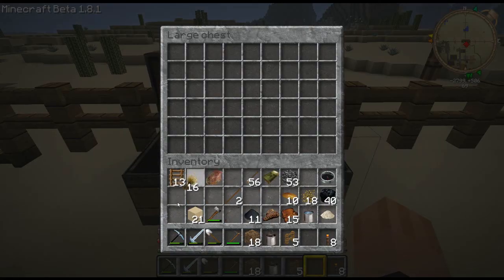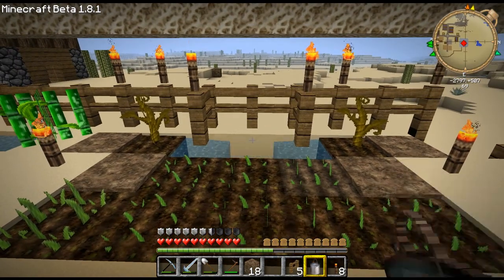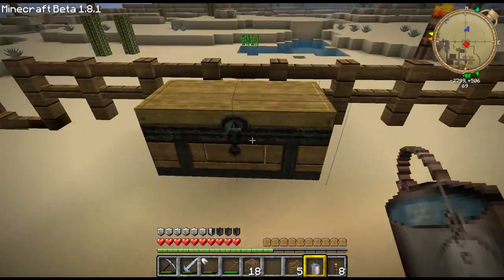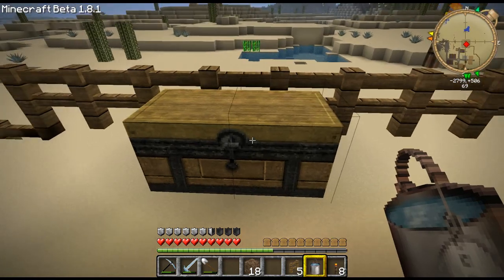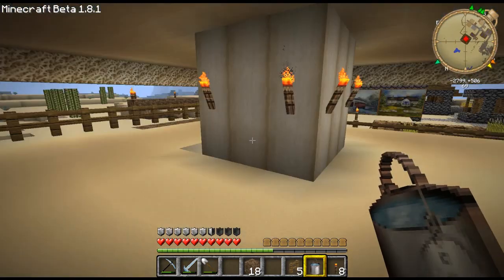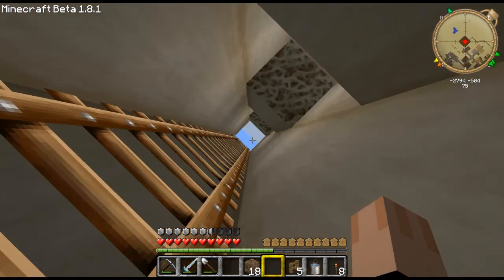Here I can get rid of all my wheat and dump my seeds into the chest. I'll fill up this bucket — I still have access to that from here. I'm going to put our hoe in here, put in a little bit of bone meal, and I'll need to make a crafting table really quick — let me go up and make one for down here so I can craft up wheat when I need it.